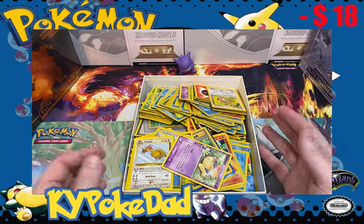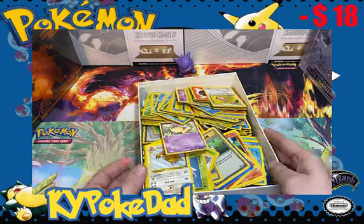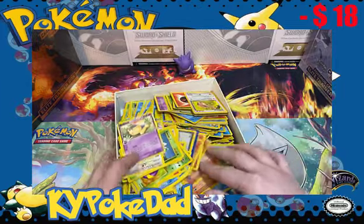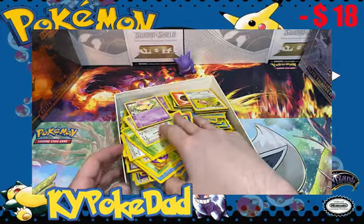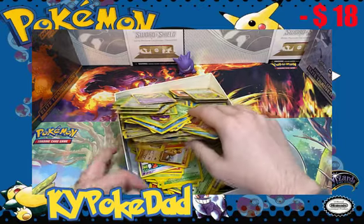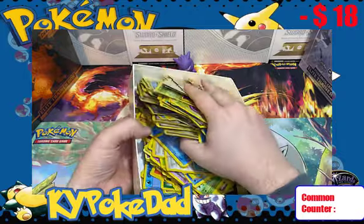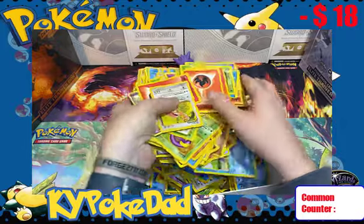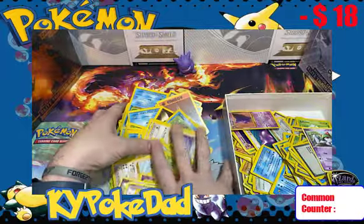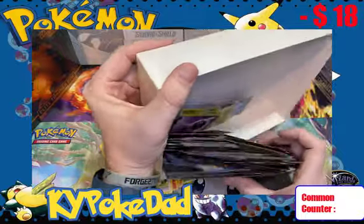Looking at it, I've got some Delta Species and Power Keeper cards in here from the 2000s. Looks like we've got a lot of common cards from the first original sets. I'm going to put a common counter down in the bottom corner of the screen — every time we run into a common card, you'll see that incrementally climb. Let's start grabbing our piles; we've got a lot to go through here, and I'm excited. Hopefully we find some amazing stuff.